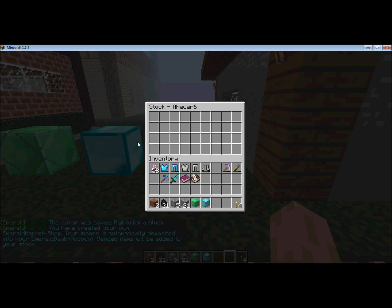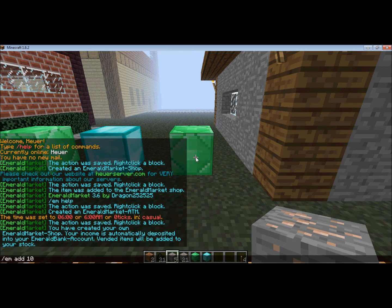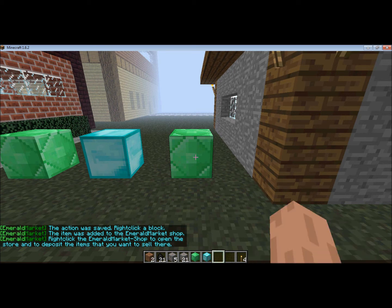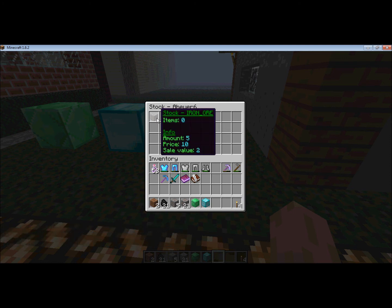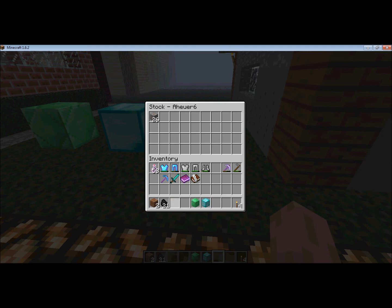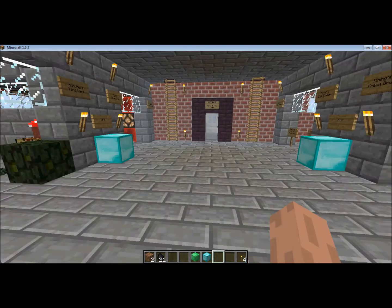This time I do /em add 10 2 for the buy price and the sell price. It says it was added to the shop. Right click the shop to open the store and deposit the items. As you can see, there are zero items in stock. The amount of iron ore sold at a time is 5, the price is 10, and the sale value is 2. I'd click on this to open the stock, deposit the items, and now as you can see it says items: 26.